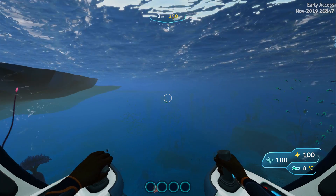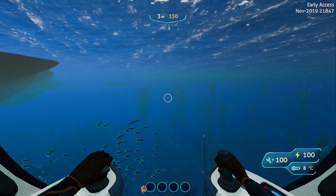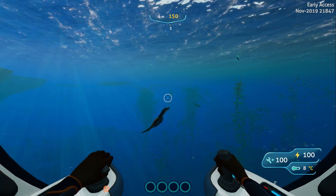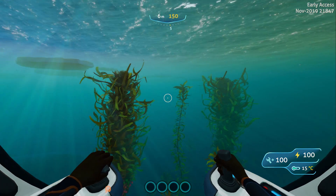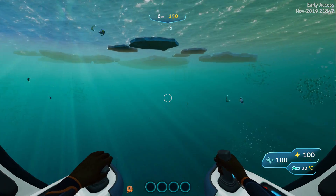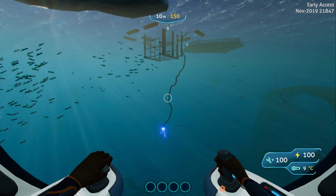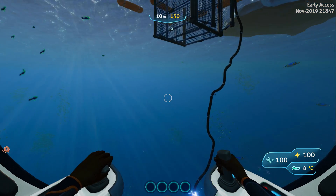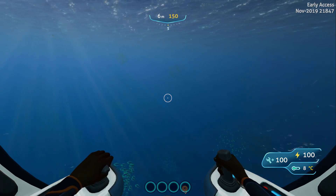We're going to head in the southerly direction on our compass — I'm just doing this in creative mode so it's quicker for you guys. There are some landmarks to watch out for when heading towards Rocket Island. One of them looks like some sort of shark cage with electrical cables sparking at the bottom, so you know you're heading in the right direction.